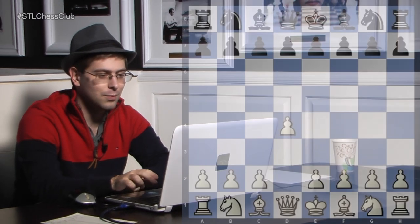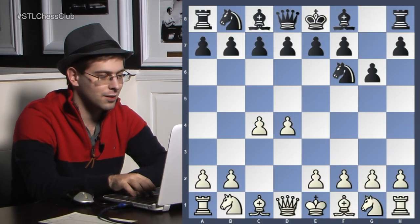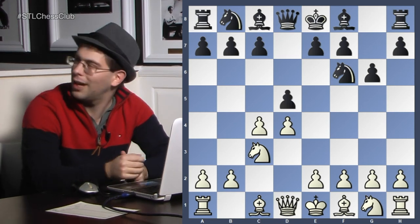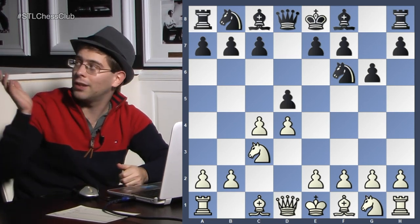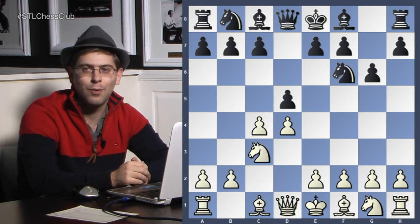Agorkov plays the ones. The opening moves are d4, knight f6, c4, g6, knight c3, d5. I'm always happy to see this because even though there are some drawing lines in the Grunfeld, it's always an exciting opening to play.